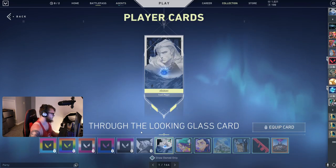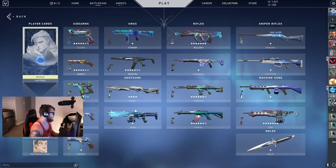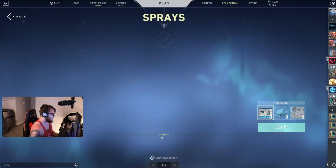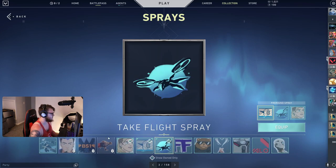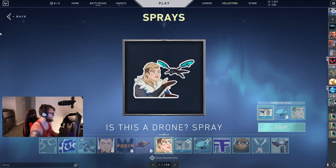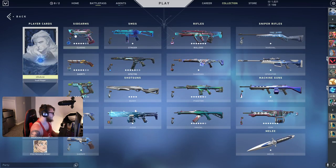Right off the bat, I chose the Through the Looking Glass card with the Is This a Drone Spray, the Sova Spray, and the Take Flight Spray. I actually really like this spray — I think it's really funny. But in any case, going into the actual skins, I'm going to go through this really quick and then tell you what other skins I would use instead.